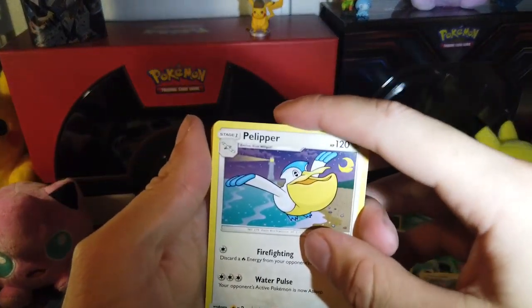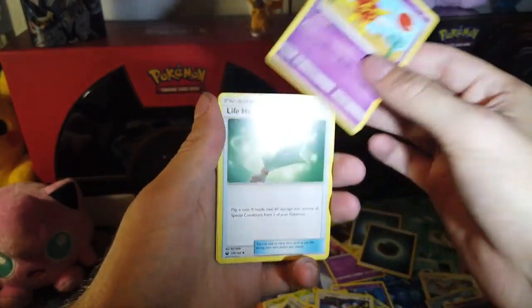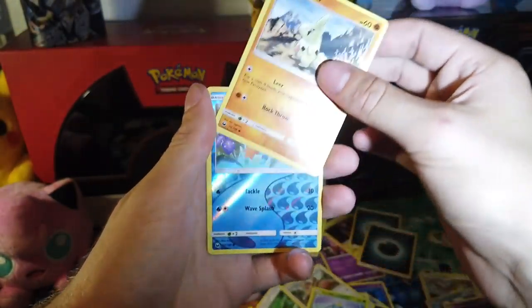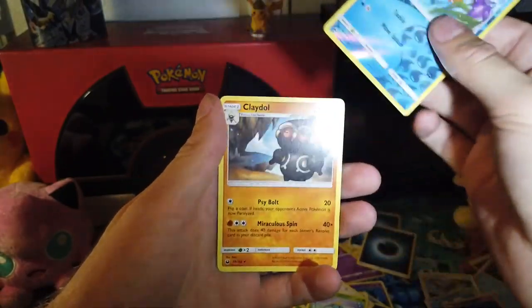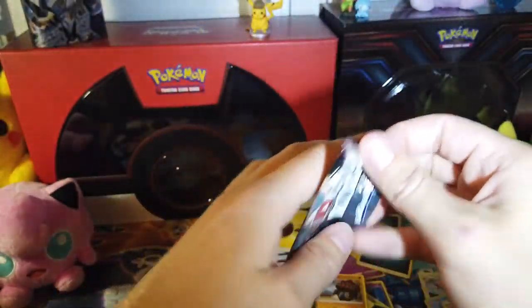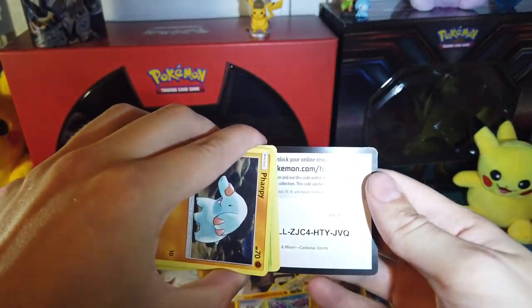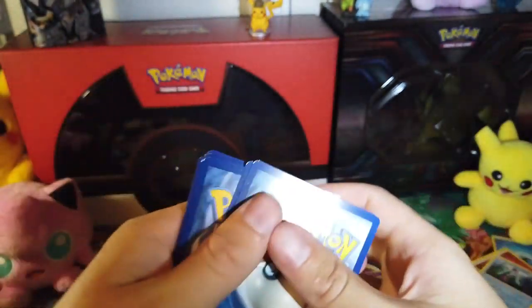Next booster. There's our code. Three to the front. Darkness Energy. We've got a Pelipper, Solrock, Life Herb — there's a joke there — Slakoff, Skitty, Slugma, Larvitar, Mudkip, Reverse Hollow, and a Claydol.